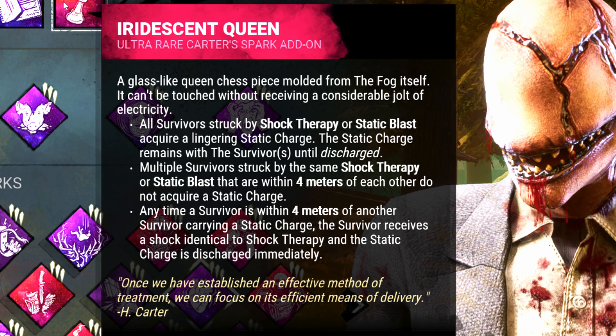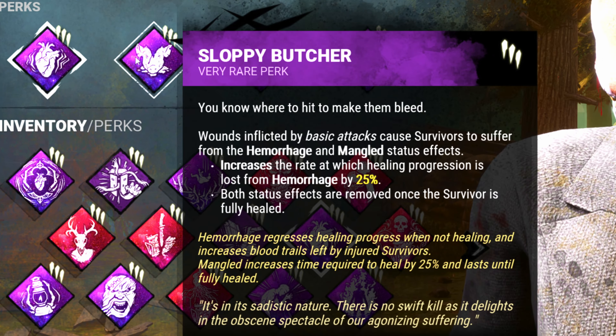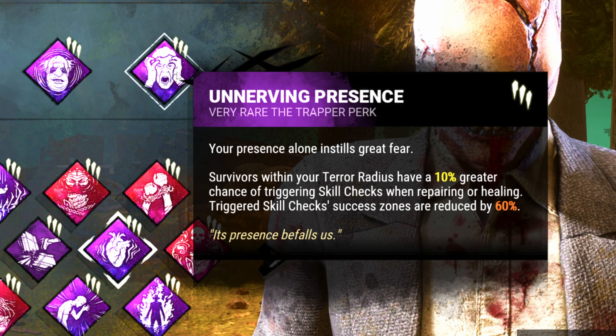For the add-ons, we got Calm and Iridescent Queen. And for the perks, we got Distressing, Sloppy Butcher, Colorphobia, and Unnerving Presence.